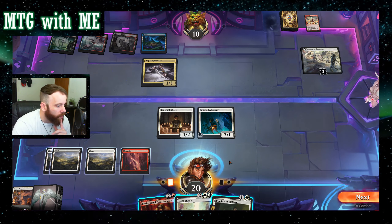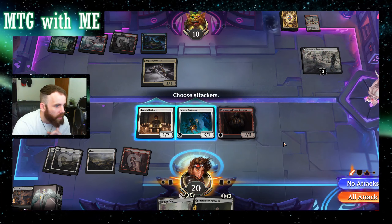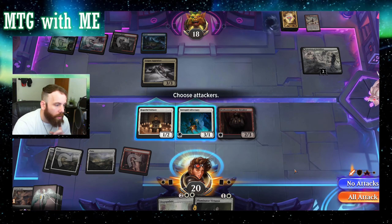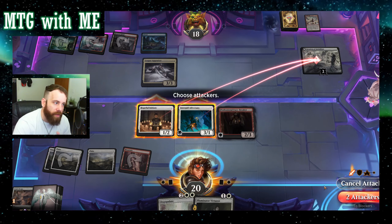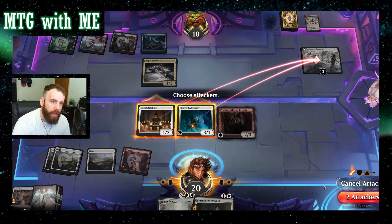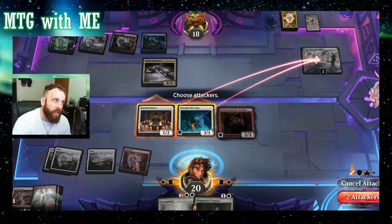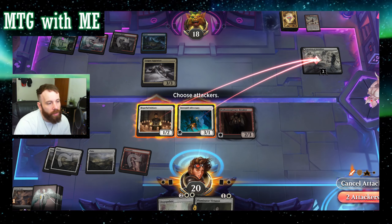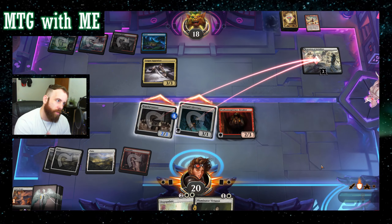I do outnumber my opponent in creatures right now, so I'll play Facebreaker to encourage my opponent to play Sheoldred and get that out of the way. My opponent's probably going to block the Adversary — that's fine. Hopeful will become a three-four with the training counter, and I'll get rid of Gobacon. That should help when my opponent plays Fable Mirror Breaker. Either way, I'm going to get Gobacon there unless they have like a one-drop bounce with blue.